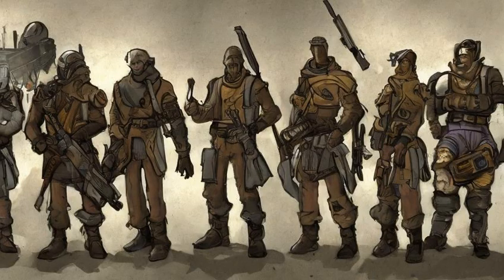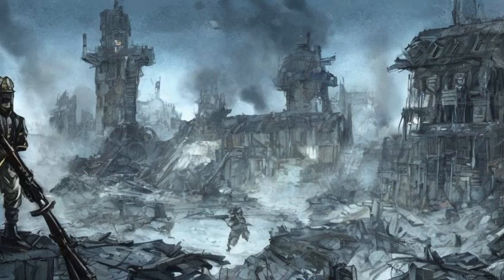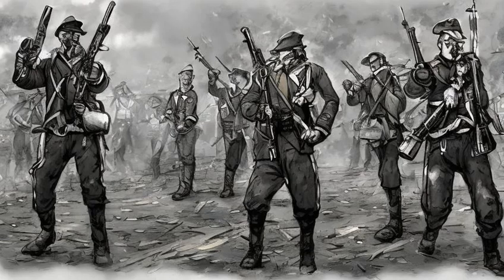If the main quest was finished with the Minutemen or the Brotherhood of Steel and the sole survivor has or gains hostile status to the Brotherhood, the two factions will go to war. The conflict in the Commonwealth will end with the optional Minutemen quest 'With Our Powers Combined', where the Minutemen use their artillery to bombard the Prydwen. After the Prydwen is destroyed, the Brotherhood will launch their final assault on the Castle. Once the assault is over, the conflict in the Commonwealth ends.